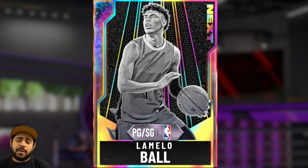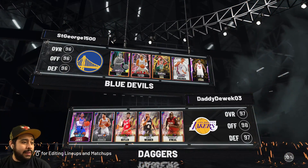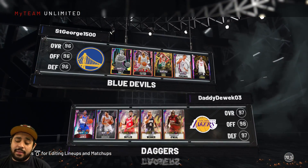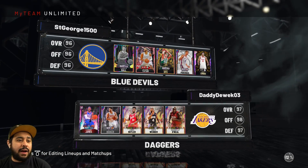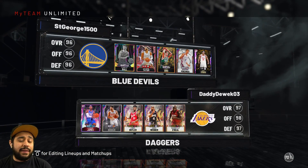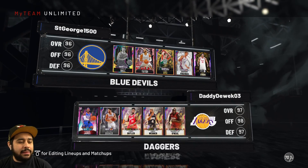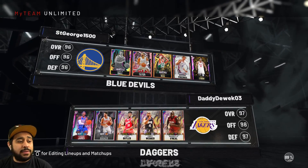I'm ready, hope you guys are ready. If you are for the Galaxy Opal LeMelo Ball gameplay, leave a like and subscribe. Without further ado, let's get right into it and get the ball rolling. My opponent — oh, he's got LeBron James at point guard and a bunch of Galaxy Opals. Luckily, LeMelo Ball is 6'8", so we should be fine guarding LeBron James. The next generation is here — Galaxy Opal LeMelo Ball in 2K20. Not even 2K21. This is only the beginning.